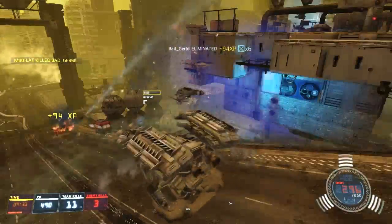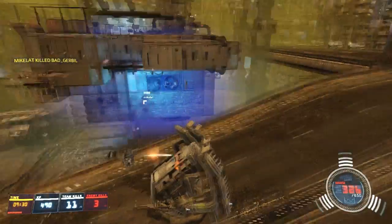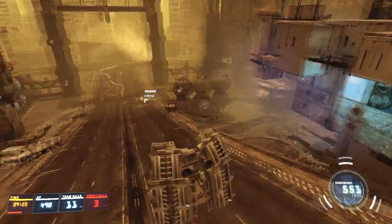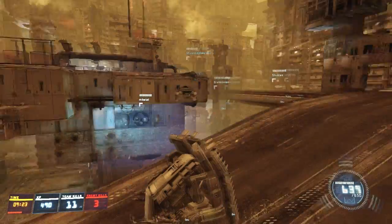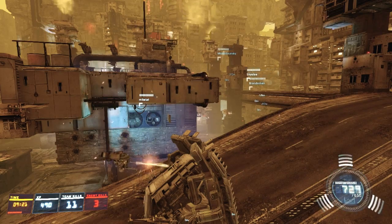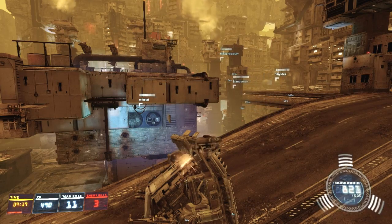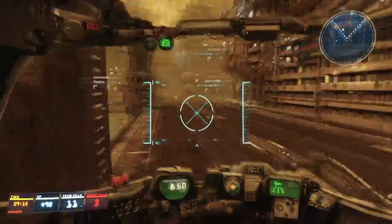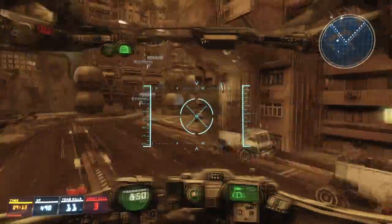We win. Don't ever fight someone on their terms — fight where you have the advantage or just back off. Since he wasn't corner-humping there, he was screwed. Which is the exact strategy I would be using, to be honest. All is fair in Hawken and War, or whatever.